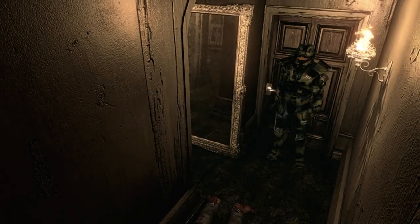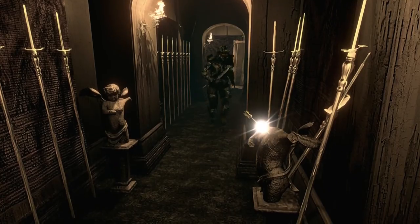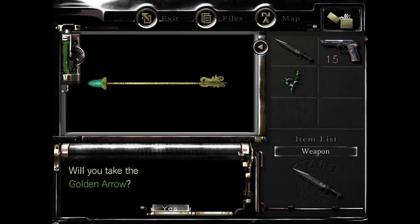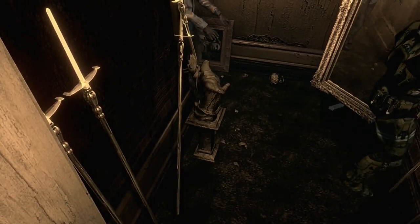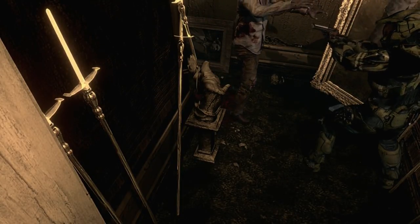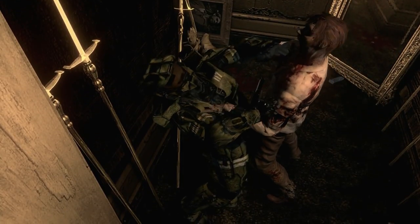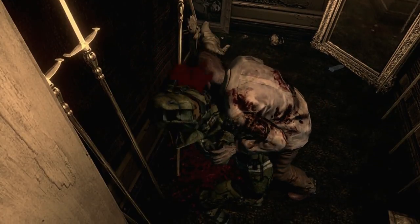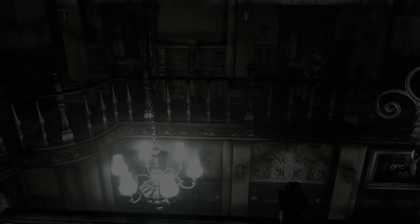We're coming to a pretty dangerous corridor right now — this hallway is kind of annoying. There's a zombie right around this corner; you want to stay close to the right-hand side and scrape along that door so he shouldn't be able to get the grab on you. Come down this corridor, grab the golden arrow. There's a zombie here we need to take out — one of the only ones we take out in this whole first section of the mansion. Try to get around him if you can.